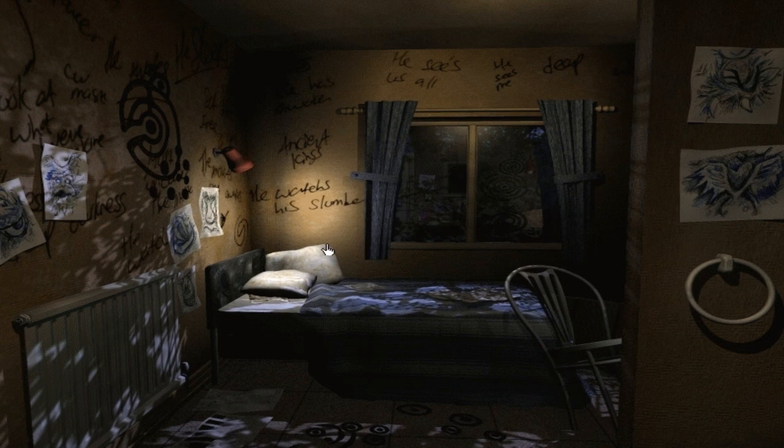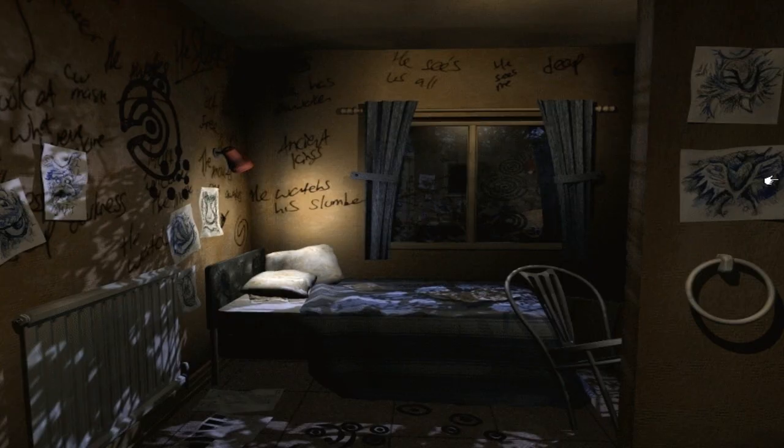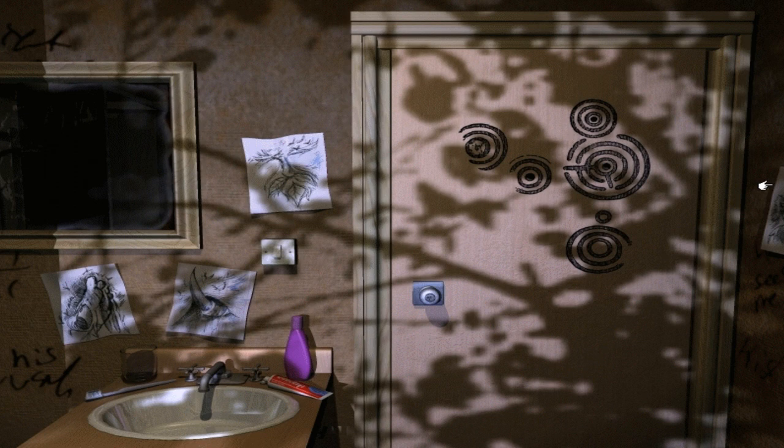This is Conrad Morse's motel room, so presumably he was the one who did all this. Wow. Lots of drawings, lots of doodling, lots of writing on the wall because he didn't have enough paper, I guess. They are the symbols that were on Annika's well, I'm fairly sure. They're very, very similar anyway.